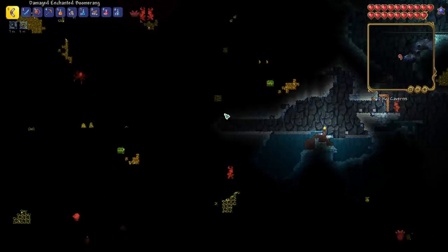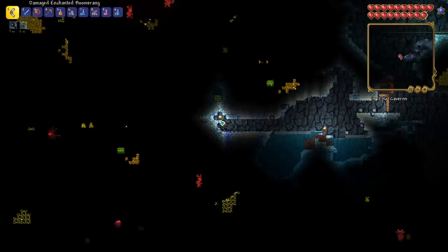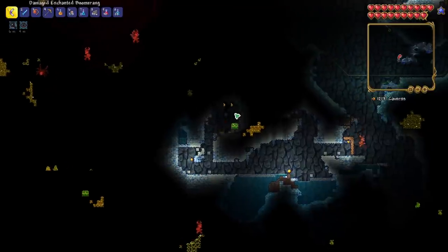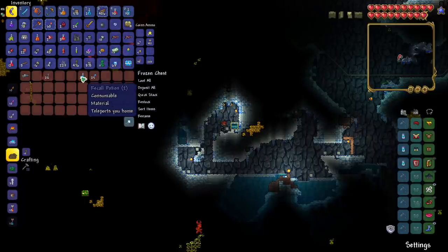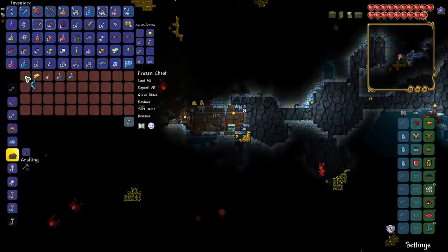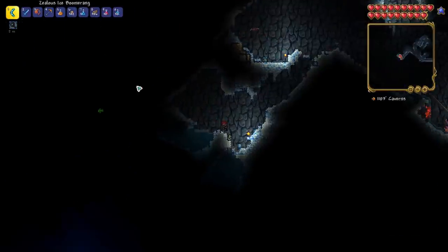We just got a spelunker potion, so let's go ahead and use that. Wow, I am glad we used our spelunker — we have so many things to collect here. This is crazy: we have a water chest and two ice chests all within the same screen. We have water walking boots — excellent. And in one chest we got a deadly snowball cannon, some recall potions, and some ice torches. I would go for an ice boomerang for sure — and yes! A zealous ice boomerang! Awesome. We have so much stuff in our inventory — best to just head back to base.